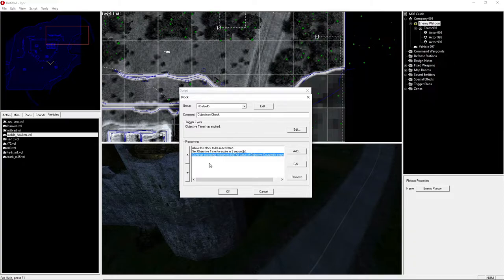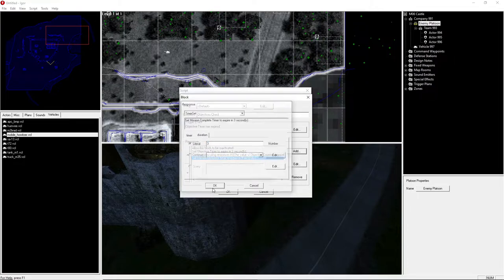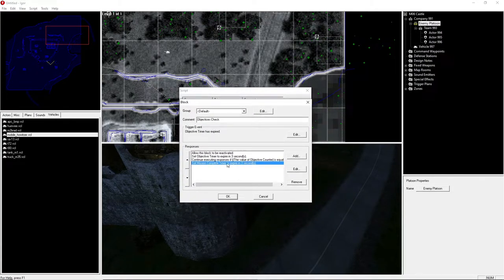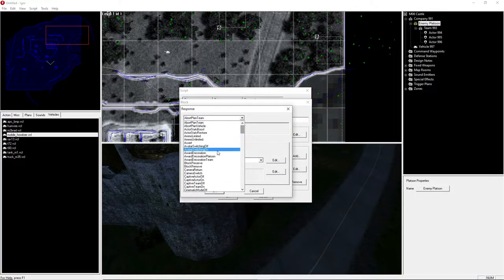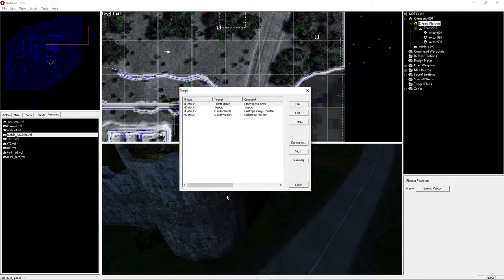After the continue if passes, we set the 'Mission Complete Timer' to fire. Then we add a 'Block Remove' to stop the loop from checking. That's the objectives check fully done — it checks every three seconds until the objective counter gets to two, then it fires the mission complete timer and removes the block.